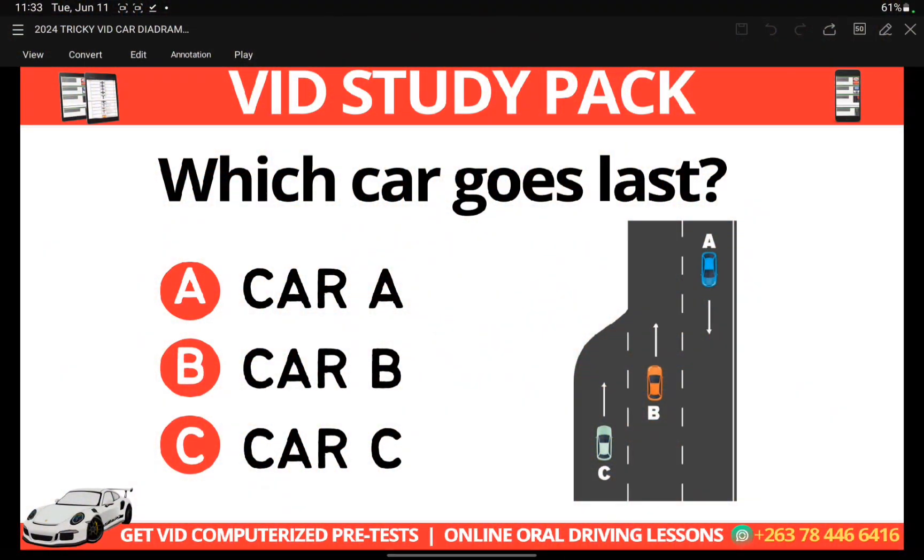We have three cars here, and we're working out which car goes last. For car A, there is nothing in its way — no oncoming car — so it has the right of way. For B, there is also nothing in its lane blocking it. However, for C, the lane that C is in is about to end and rejoins into the lane that B is in. These are what we call converging lanes — two lanes joining together to become one lane.